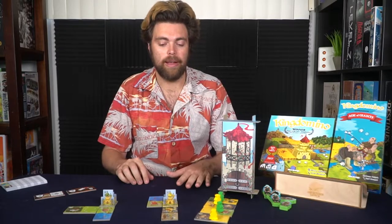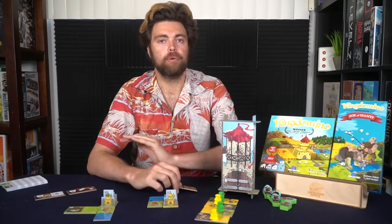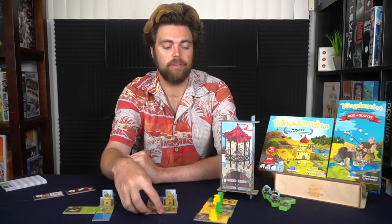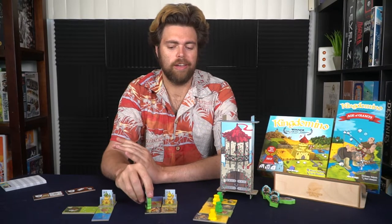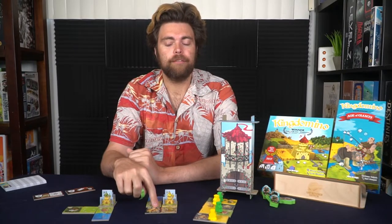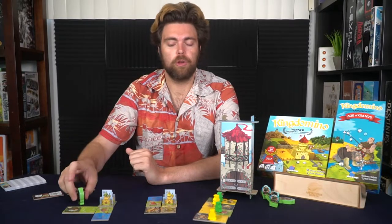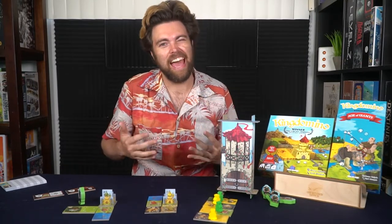With the expansion, giants enter play via the letter tiles — whenever you take one of those tiles you must take a giant and place it on one of your crowns, removing a point for that area. When you place a foot tile, you can take a giant from your area and give it to another player, reducing their points.